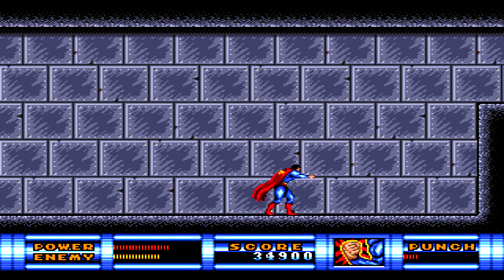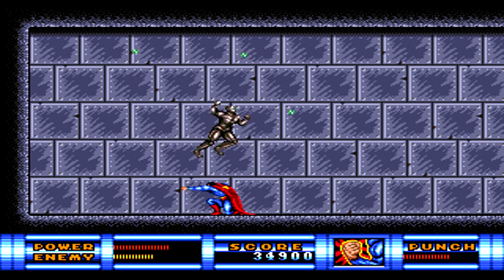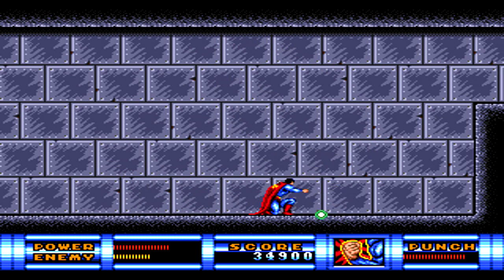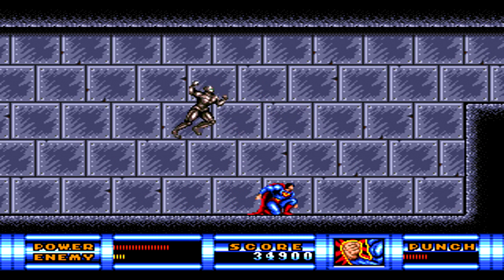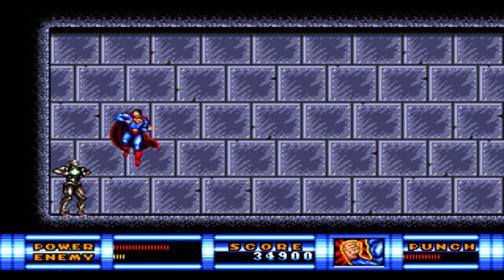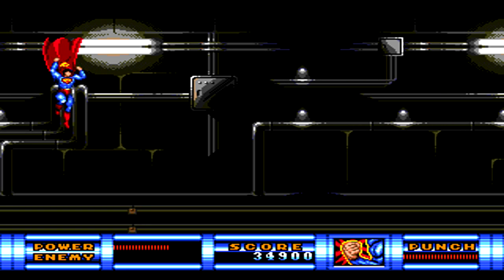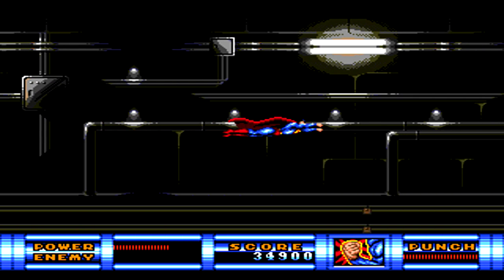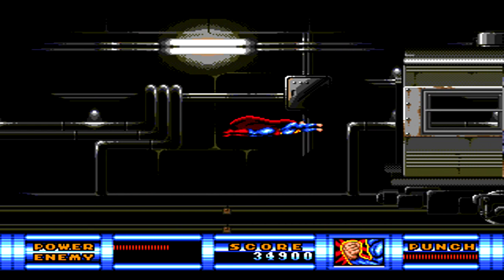You'll have to fight this boss a couple of times here. Metallo the robot uses kryptonite beams to severely hurt Superman. The only one that's a real pain is the one he fires directly at you in a wave-type blade, because that's the only one that can hit you while ducking in front of him. When he's getting ready to do that one — when he opens up his chest — just jump up in the air to avoid it. During the second fight, which is pretty much the same, you'll have a harder time dodging that beam since you're in a much smaller area.